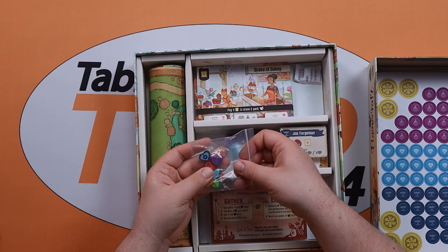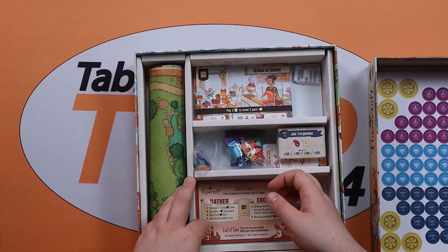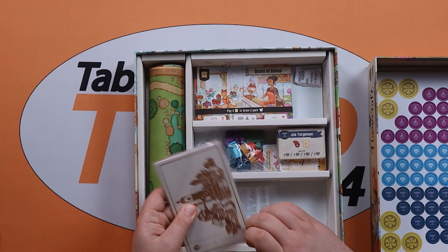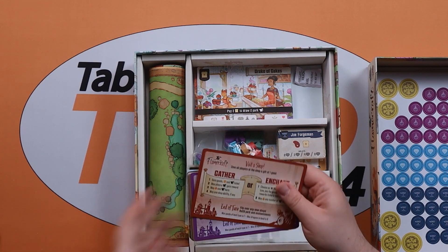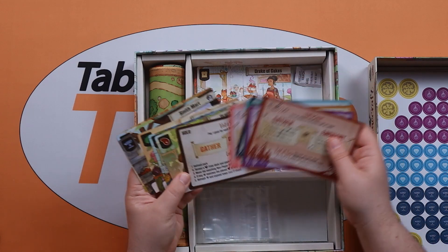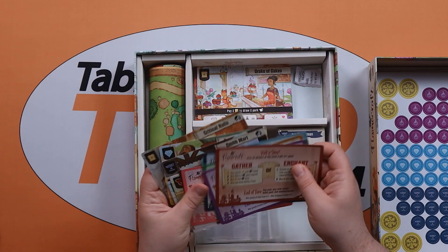Our score markers in different colors with 50s on the back, so if you do go around the board — some extra baggies, which we always appreciate. Some reference cards, a solo reference card, and then some more shop cards by the looks of it.